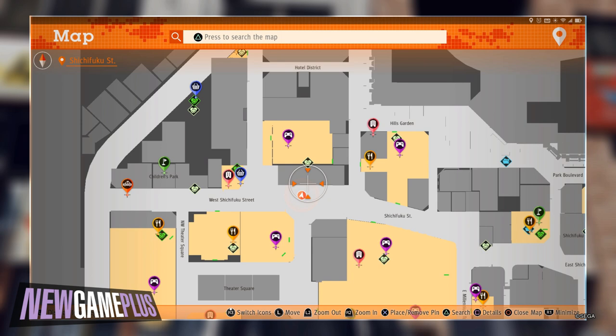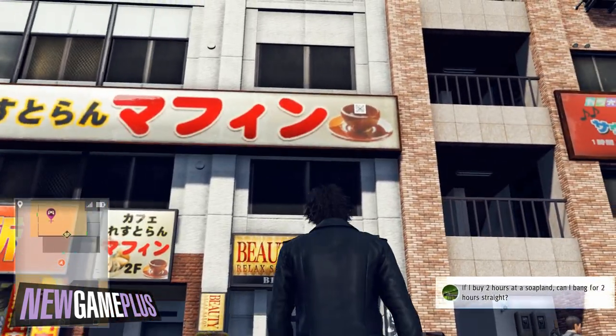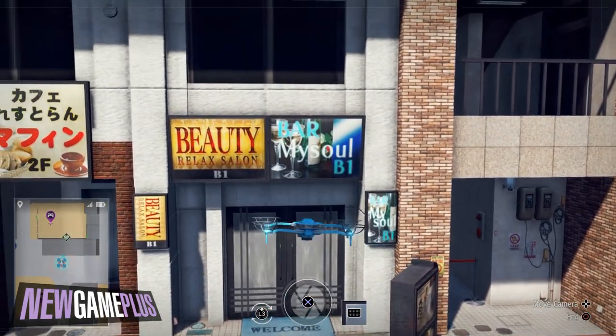Third code: head to Shichifuku Street just behind the Club Sega in Theatre Square. Look for the code within the shop front sign's coffee cup.